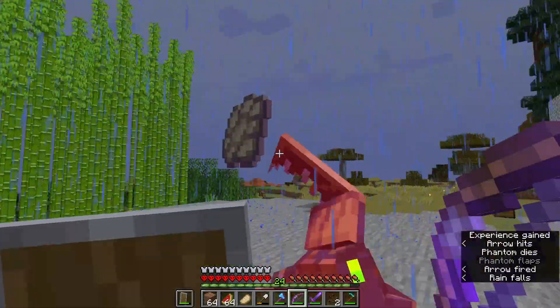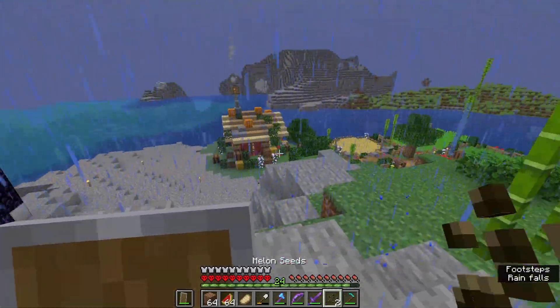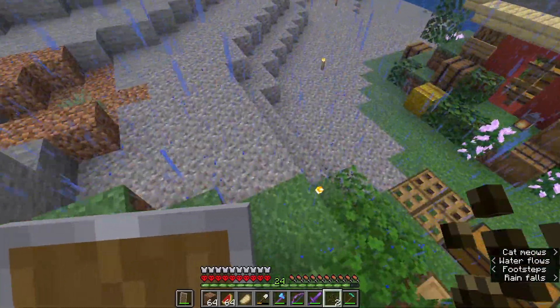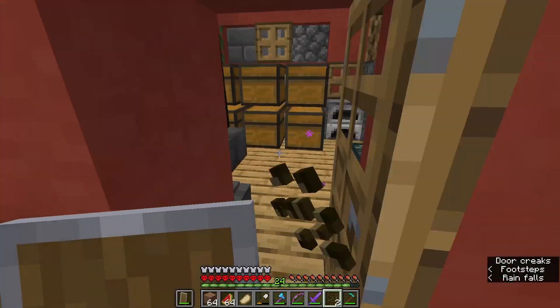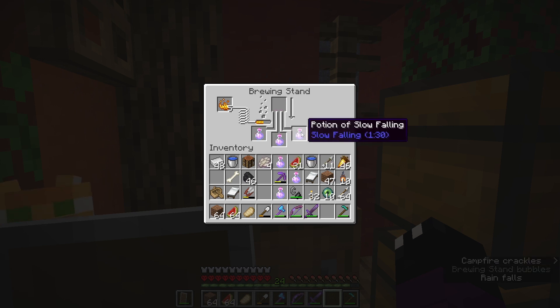As the sun rises I think we finally have enough phantom membranes, so now we can make our way back home and go brew up some potions. We are of course making potions of healing and slow falling. Another batch of potions almost done, and this should be enough for now. Three more potions of slow falling. We're probably going to spice these up a little bit.